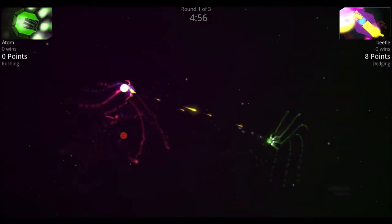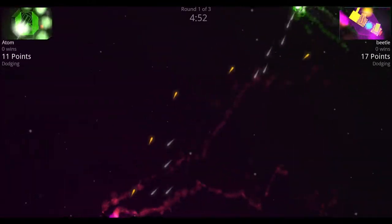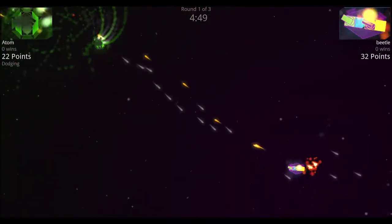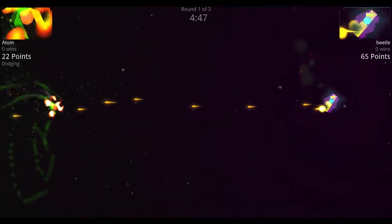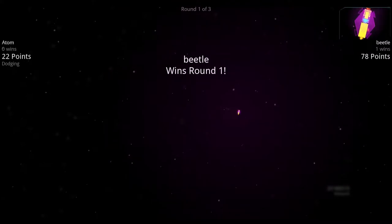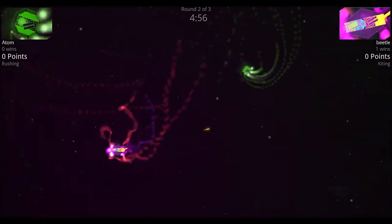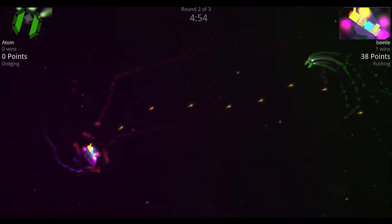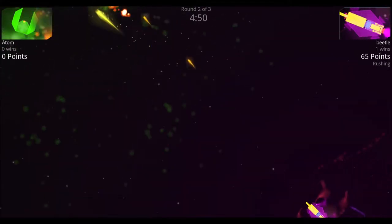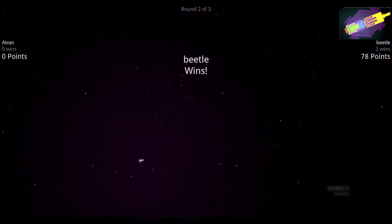The atom rushes in trying to outmaneuver the beetle, but the beetle keeps it at bay with all three weapons. The atom gets a couple of quick shots in, tearing away some thrusters, but the beetle shoots off all the atom's thrusters and wins round one. In round two, the atom tries to outmaneuver again but the beetle's guns tear it apart, spinning it out of control — beetle wins.